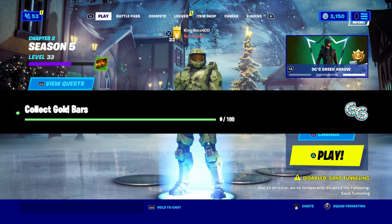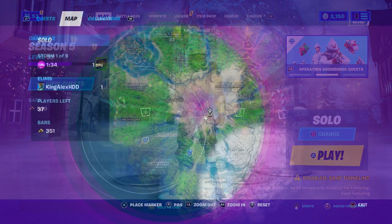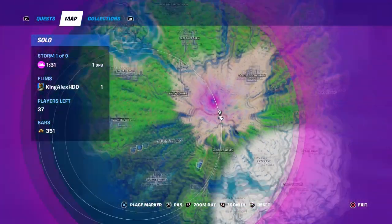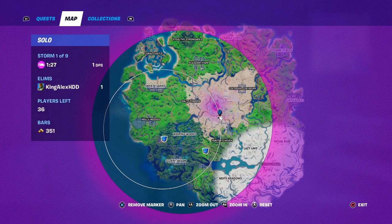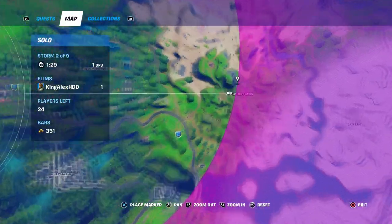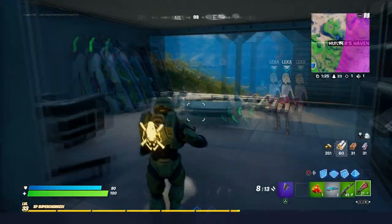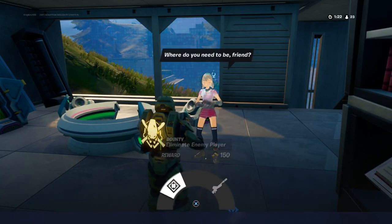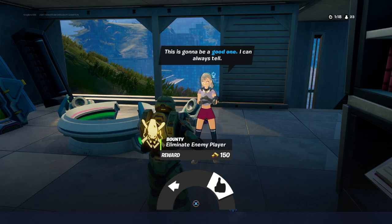So this challenge right here, all you have to do is collect gold bars — basically collect 100 gold bars. It's pretty simple, not that hard at all. Just come to this location right here — there will be an NPC. And this is another location with an NPC. Just go anywhere around the map — there are a lot of them. And basically, you're just going to go and get a bounty.